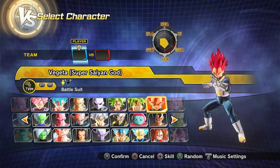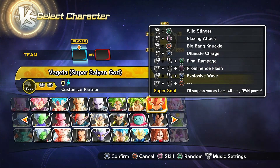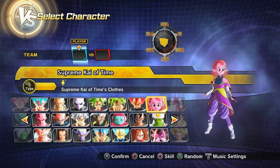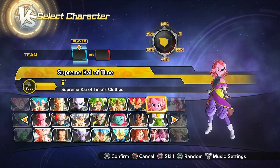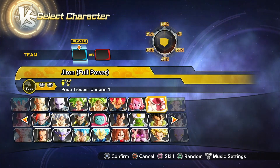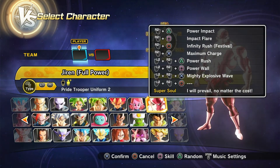Then we have Dragon Ball Super Broly. Then we have Super Saiyan God Vegeta, both regular and Festival version. Then we got Supreme Kai of Time, who is actually a free DLC character that you could get through a monthly Content City tournament — it's annoying, I know. Then we have Full Power Jiren regular and the Festival version.